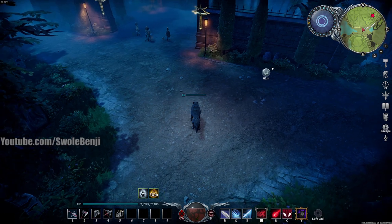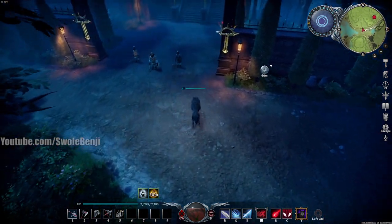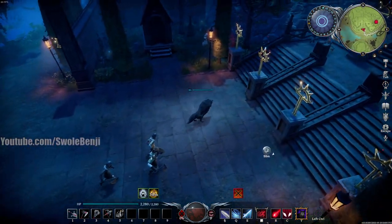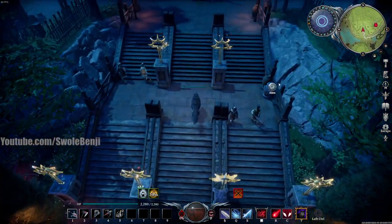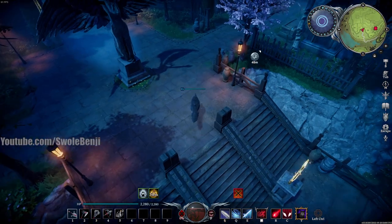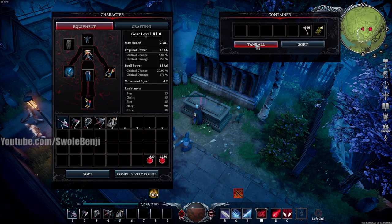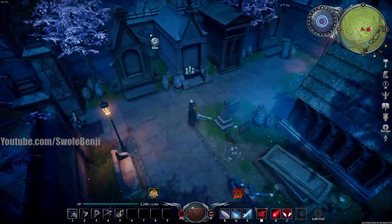All you have to do is run in here — you don't even have to kill anything. Just loot every container that you see. That's going to get you so much more scourge stone so much faster, so you can make siege golems and dark silver weapons to give you a huge advantage. Let's open this container — we have some scourge stone there.